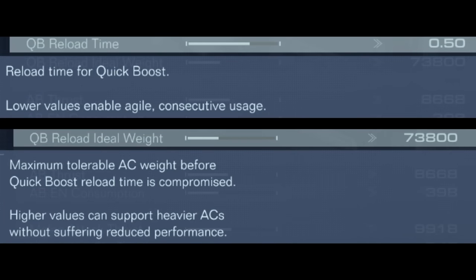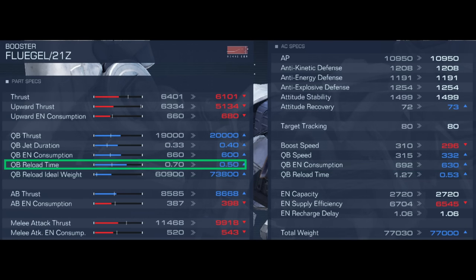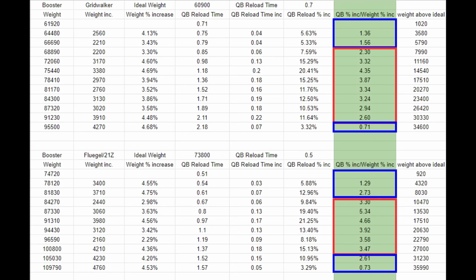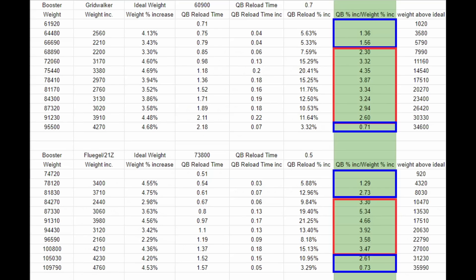Next, we have quick boost reload time and quick boost reload ideal weight. Both of these affect your quick boost reload time. The base quick boost reload time is directly stated. If your total weight is above the ideal weight, the quick boost reload time is further increased. The penalty applied by ideal weight is only a tad bit if you go over by a few thousand weight. It then ramps up and lowers again, sort of like a bell curve — not precisely, but close enough to give you an idea.